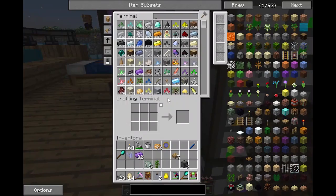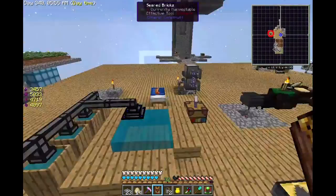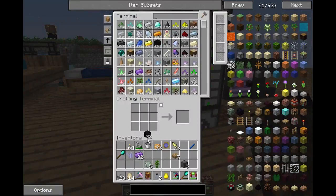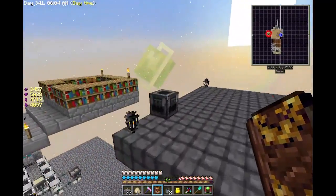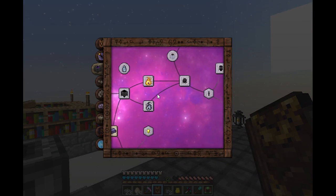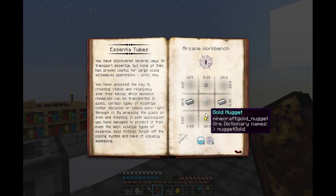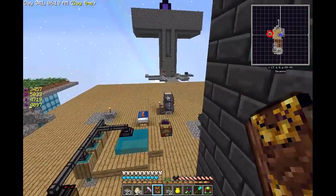I'll just use some air shards - yeah I've got plenty of shards, that'll be nice and easy. I think I need coal too, let's get out some coal. I believe I'm going to need essentia tubes - gold, iron, glass, and a quicksilver drop. That's easy enough.